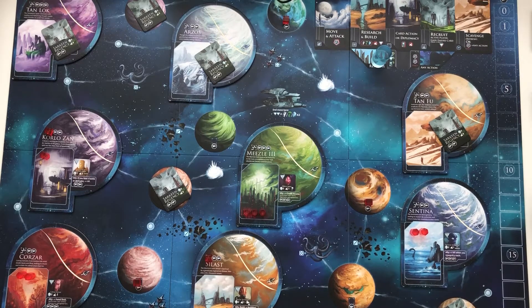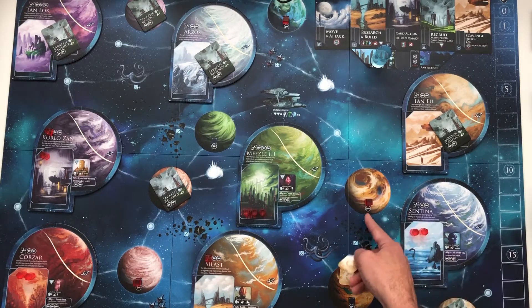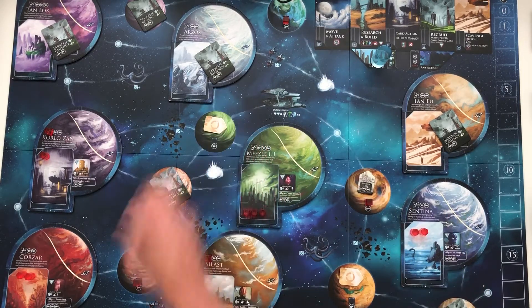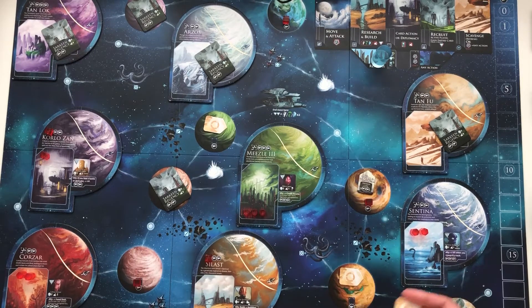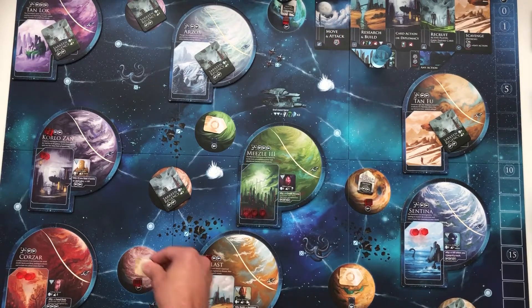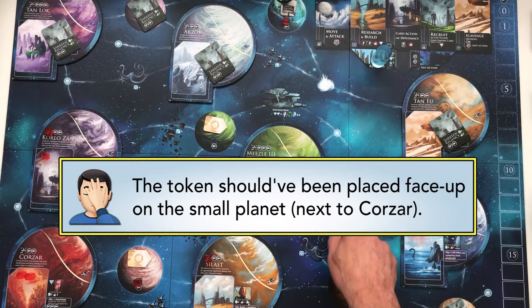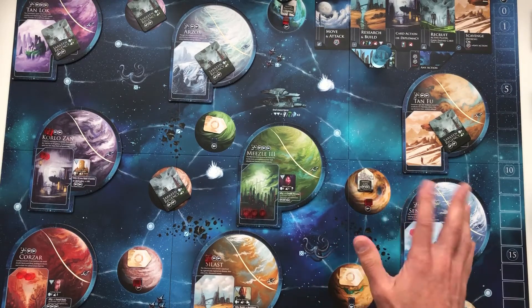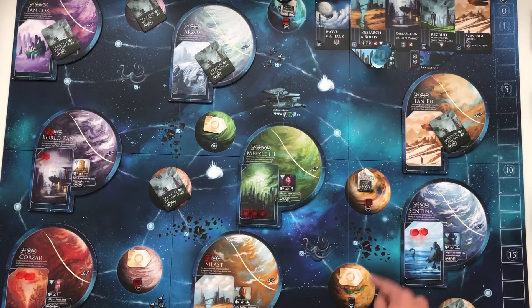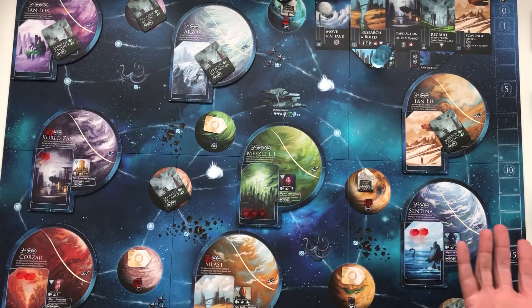Next, move on to step five — placing explore tokens. You do this regularly, just like in a regular game. But when you place them on an AI-controlled world, you flip it face up right away so you know what's there. In my rules, the AI will never benefit from anything on these tokens — like a plus-two victory points token, or gain a good. He will not be affected by pretty much anything on the board. We'll get into that later.